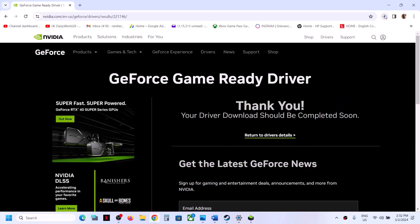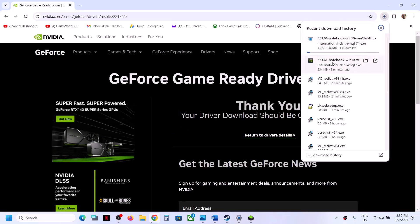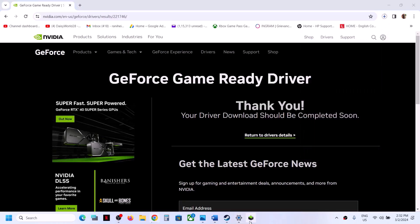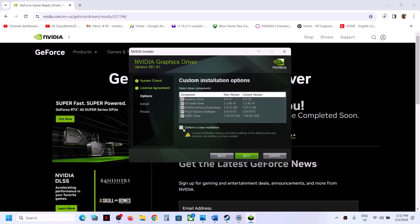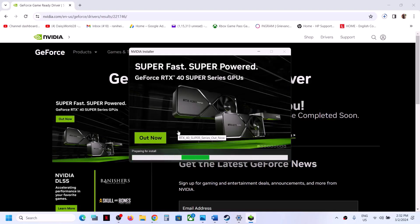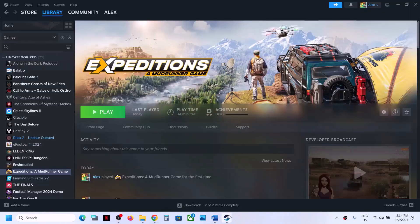Once the download is complete, run the exe file. You will see an agreement screen — click Agree and Continue, then select Custom and click Next. Put a check on the box that says Perform a Clean Installation and click Next. It will first uninstall the previous version and then do a clean installation of the latest driver. Once done, restart your computer. After the system restart, launch the game.